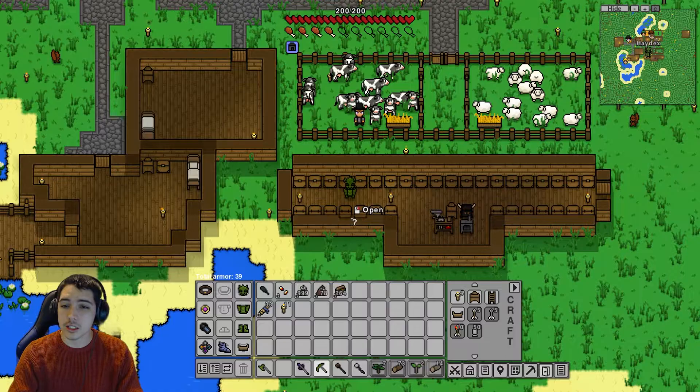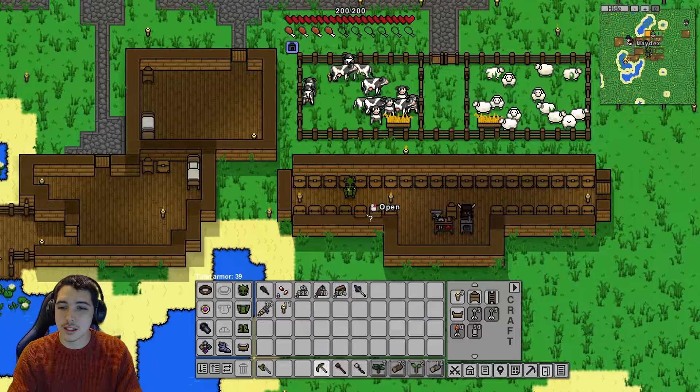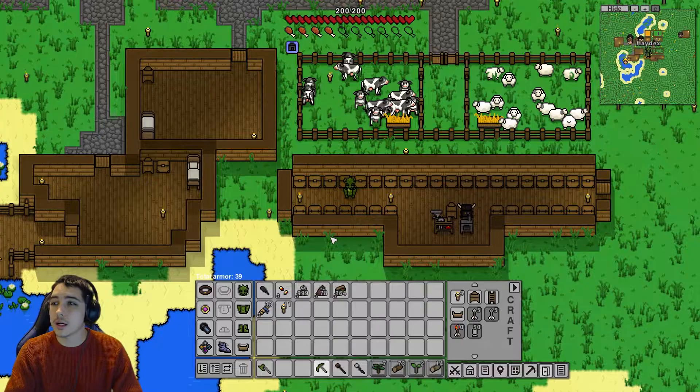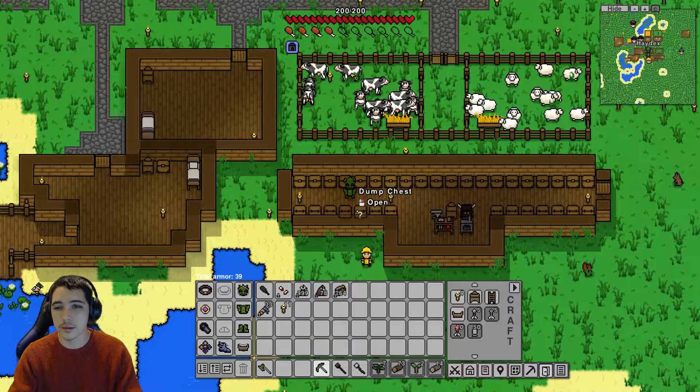Now I'll place items I want sorted into the dump chest. As you can see, they've already cleaned out my sword and put all my weapons into the weapons chest — they were a little quicker than me! Let's put a spear into the dump chest now. Hopefully a villager will come in soon and sort it out. That's the general idea: they come in, take everything out of the dump chest, and organize it into the appropriate chests.